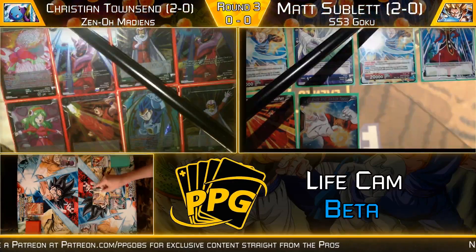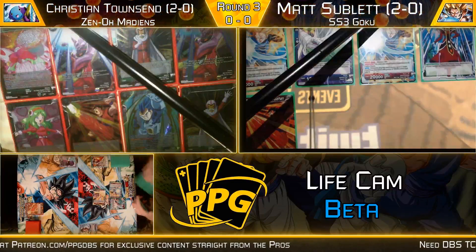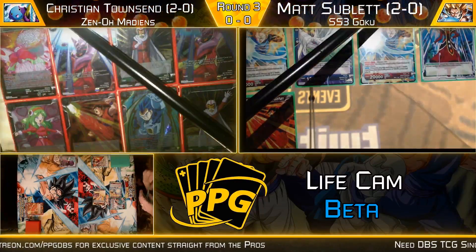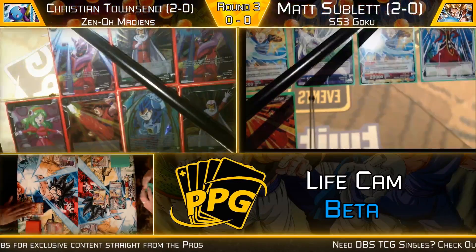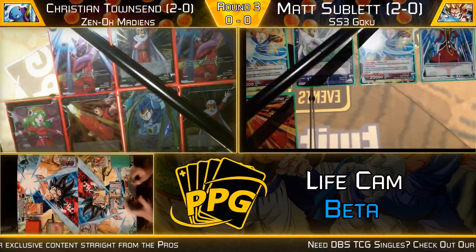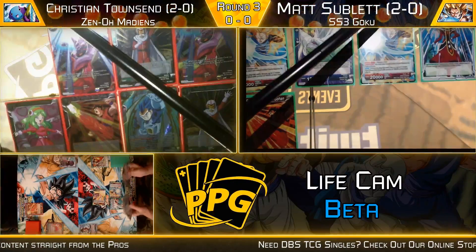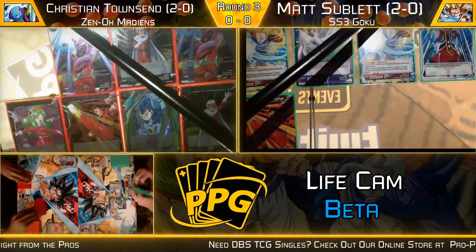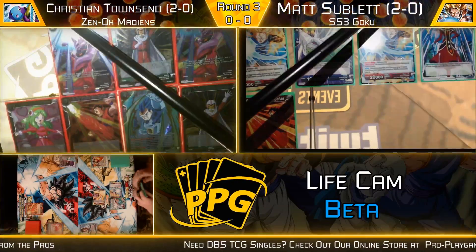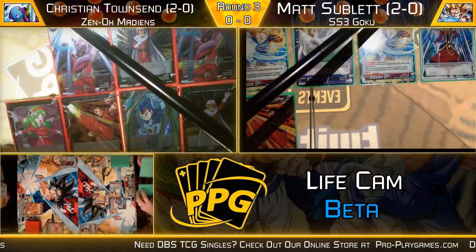Some of Matt's pieces: he has two Chain Attack Trunks in life, which can be devastating. The deck usually only runs about three, so having two in life can really hurt him — honestly his answer against this Barrier Maiden kind of deck. There are going to be Mafubas and these Chain Tacks, and if he doesn't run four, it can be devastating. On Christian's side, we see some pretty interesting cards — the new Champa card along with some pieces of his Maidens package, but it should be okay.